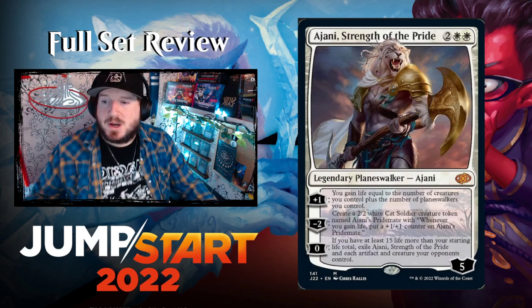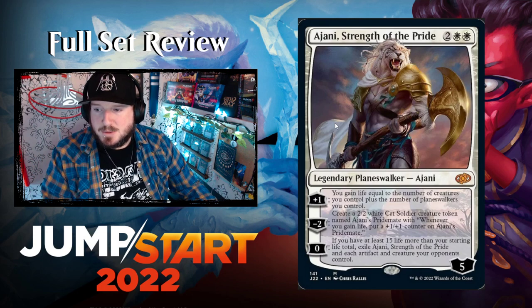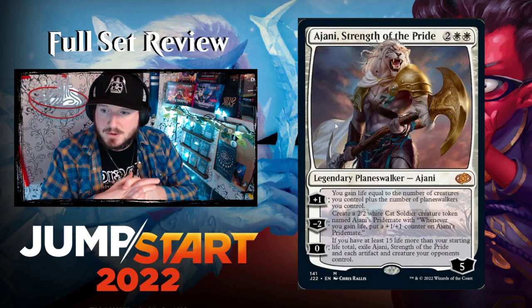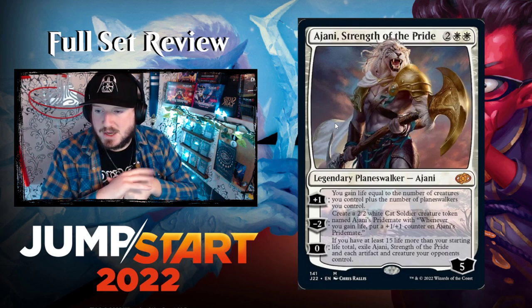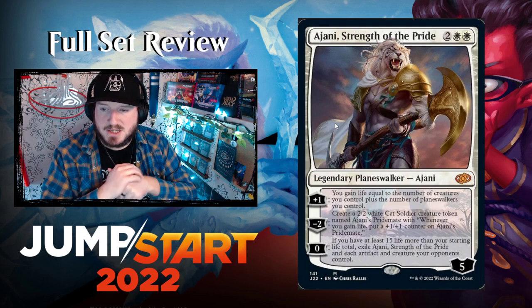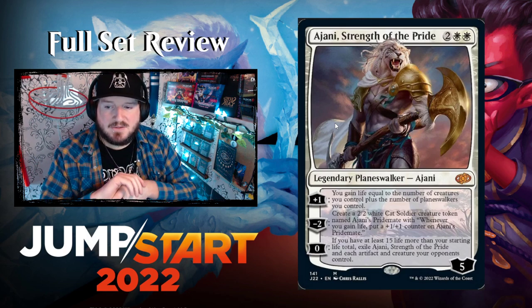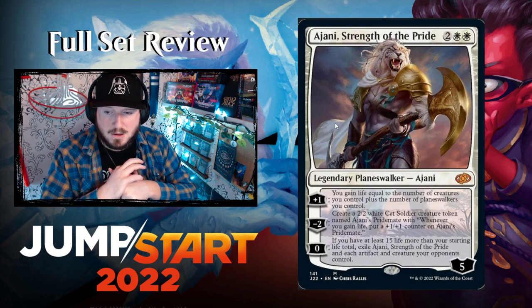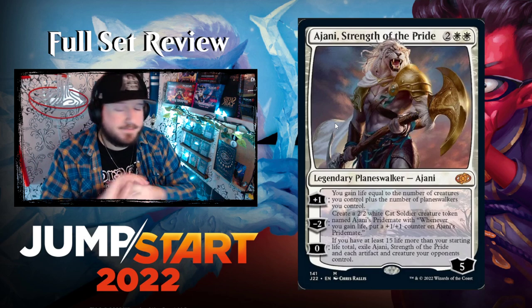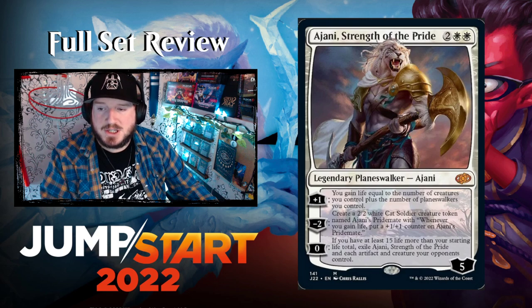Ajani, Strength of the Pride — two white white for a planeswalker with 5 loyalty. His +1 gains life equal to the number of creatures plus planeswalkers you control. Minus two creates a 2/2 Cat Soldier token named Ajani's Pridemate with 'whenever you gain life, put a +1/+1 counter on it.' His zero ability: if you have at least 15 life more than your starting life total, exile Ajani and each artifact and creature your opponents control. A full board wipe for zero loyalty — pretty crazy in white.